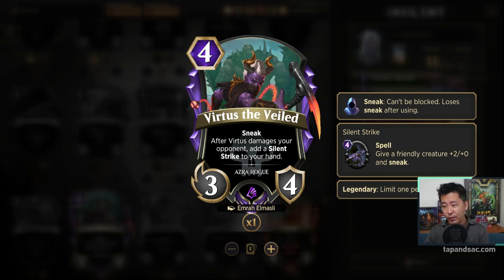When Virtus damages the opponent, you get a Silent Strike into your hand — a 4-mana spell that gives a friendly creature +2/+0 and Sneak. You can cast Silent Strike back on Virtus for double Sneak, and this also lets you attack with a legendary creature, triggering Drizzit's ability.